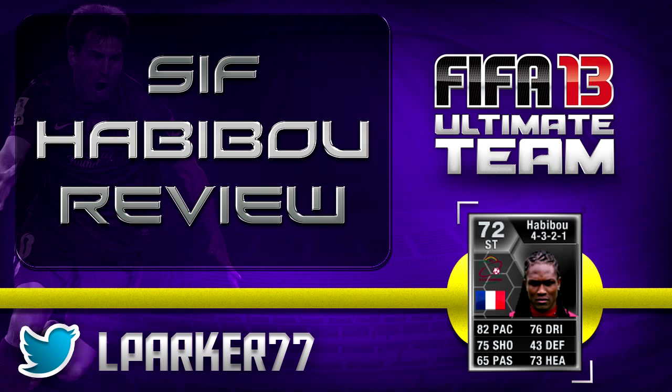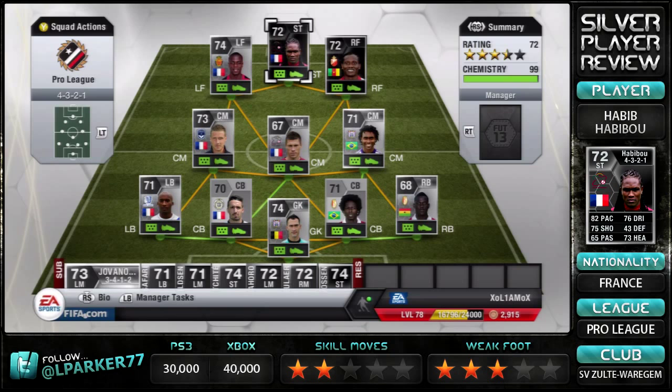So this is the second Inform Habibu, 72 rated. The first Inform was a 70 rated. He's a French striker who plays in the Belgian Pro League for SV Zolti Wegem, something like that. He has three star weaker foot and only two star skill moves — that's a bit of a shame really.